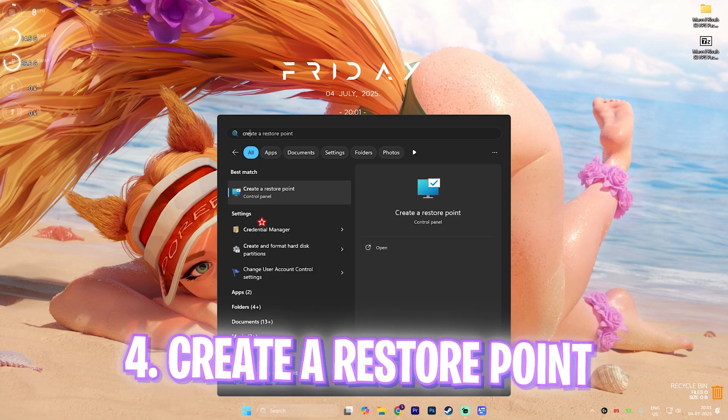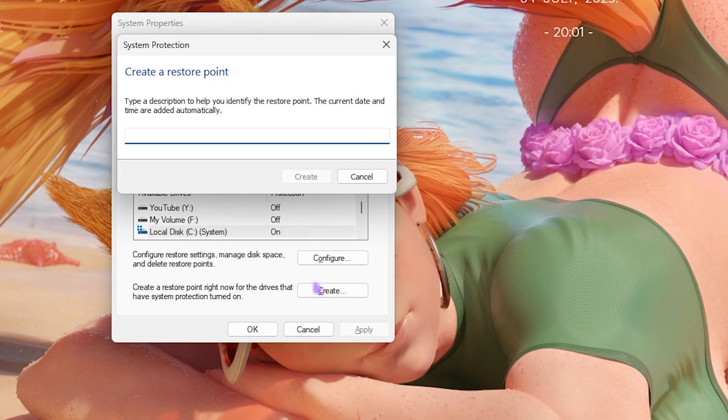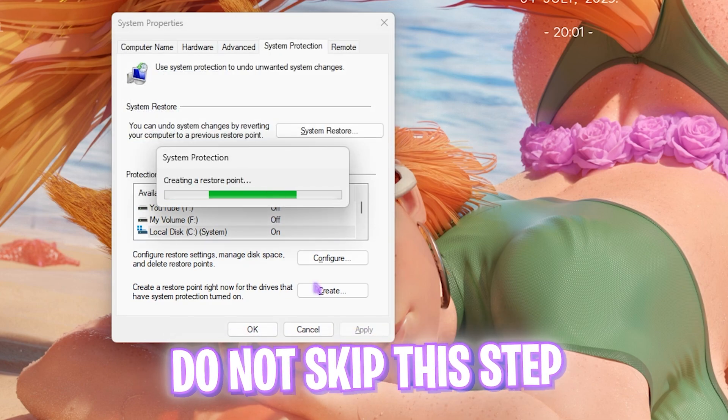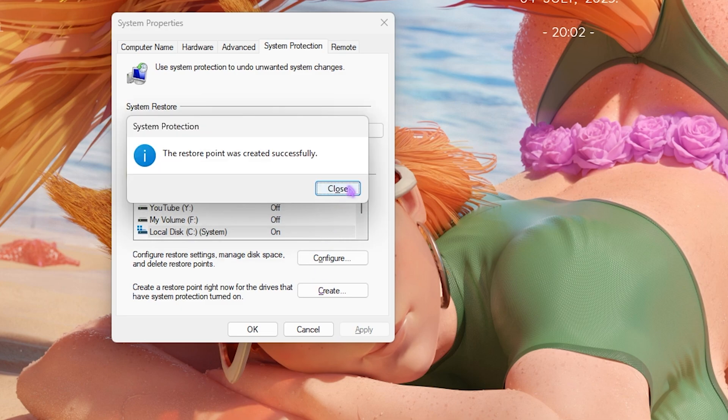The next step is creating a restore point. Search for Create a Restore Point on your PC, select Local Disk C, click Create, and name it Marvel Rivals so you can remember it. This lets you restore all your settings back to normal without any data loss. Once done, click Close and close System Properties.